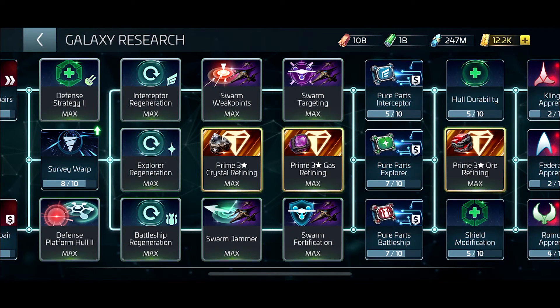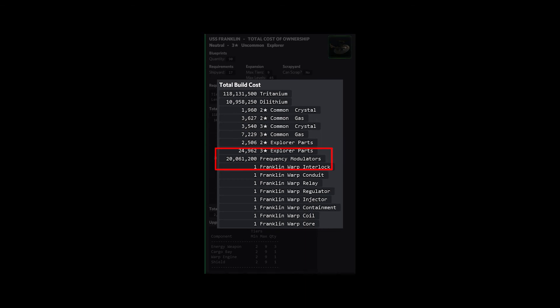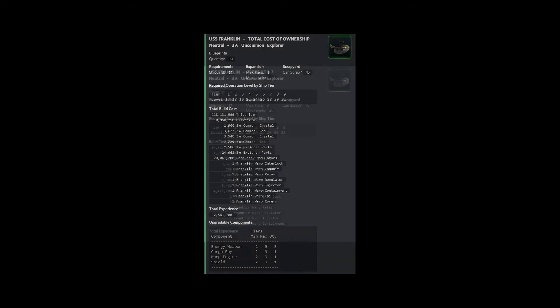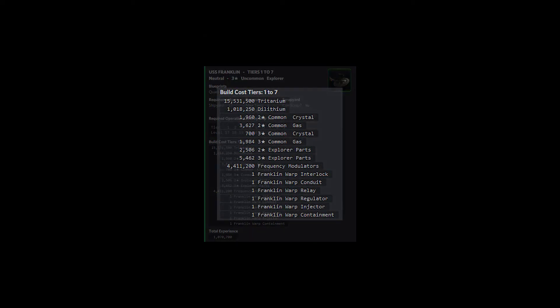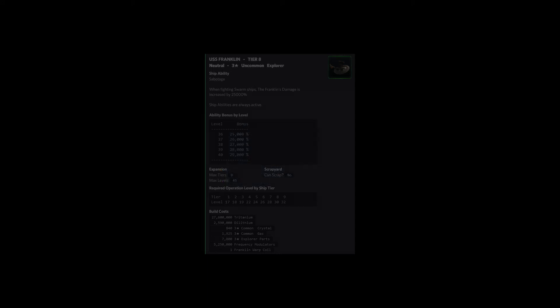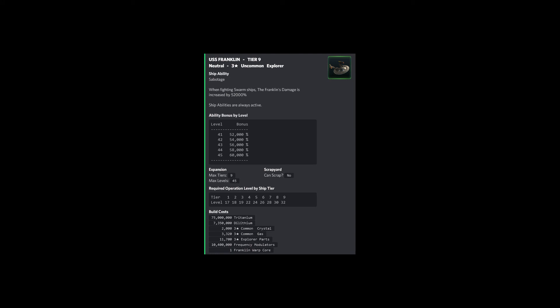The Franklin was gated at a certain ops level when it came out, so it was very expensive and took a while to even use. The total cost is 20 million frequency modulators to max out this ship, and you needed a warp core to extend the warp range, which was given out at certain ops levels via missions. The first seven tiers cost about 4 million — a little under a quarter of the total. Tier eight costs 5 million, roughly half of the total 20 million. The last 10 million were in tier nine alone, making it a huge grind — but once maxed, it's a very useful ship for dailies and more.